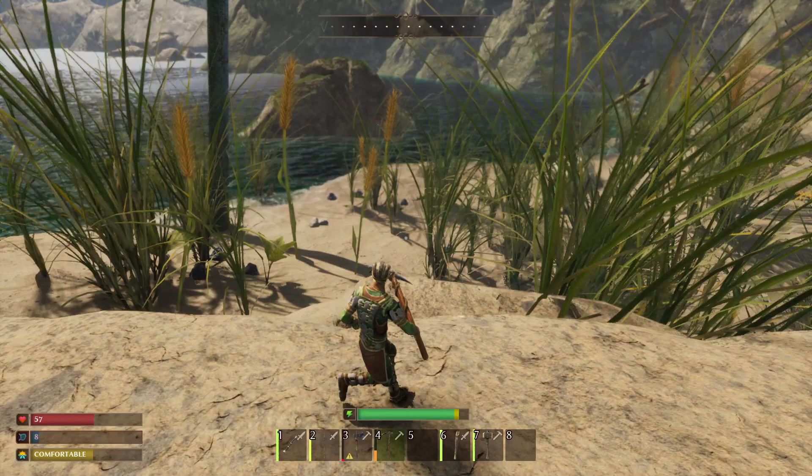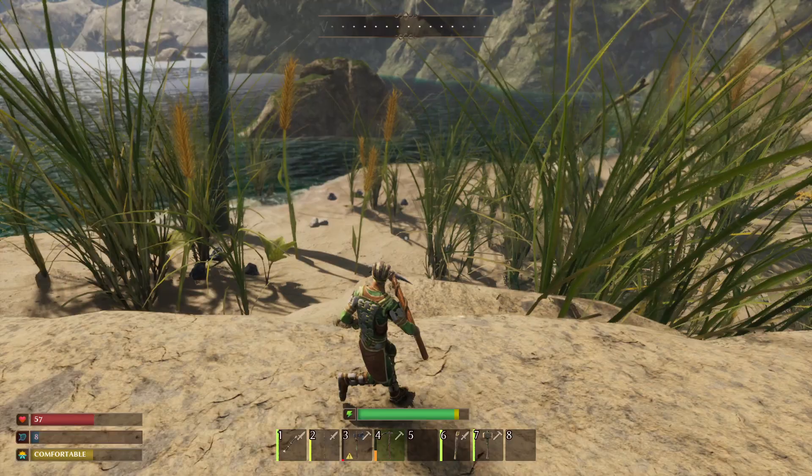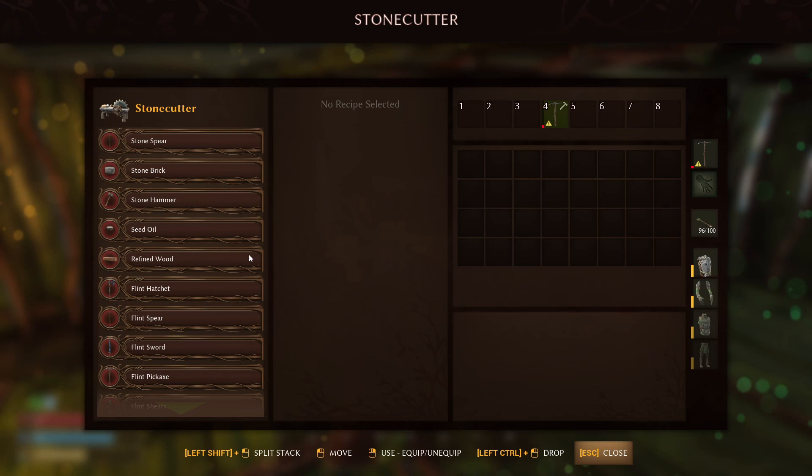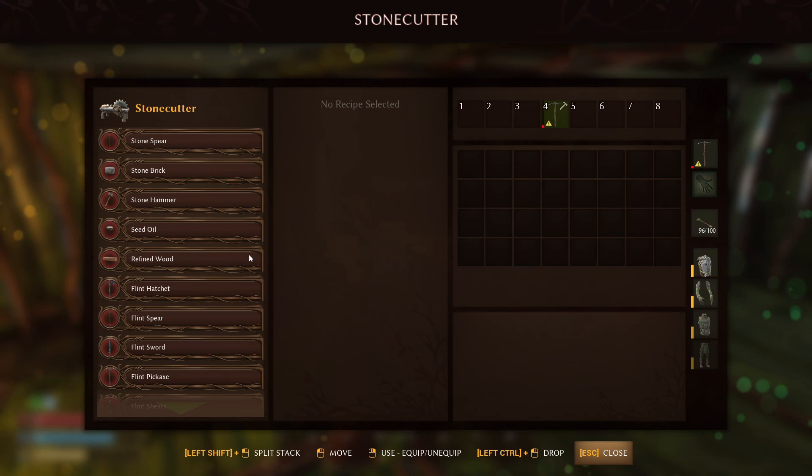Now once you gather up your flint, I'm going to show you what you need to do with it and what you should craft first. Now that you have your flint, go over to your stone cutter — this is where you're going to craft the flint items.